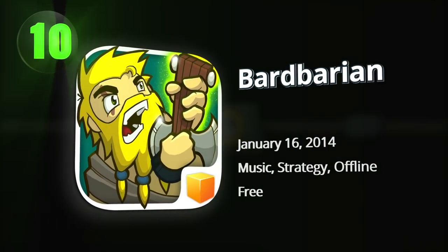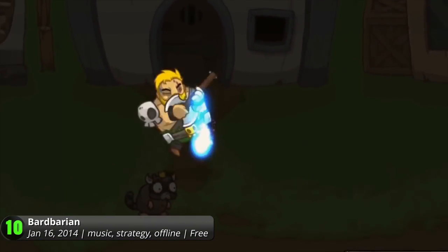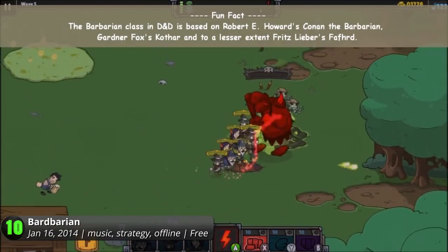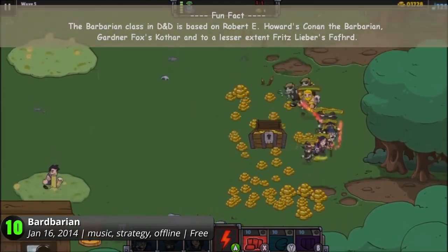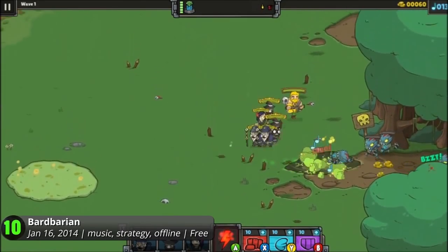Opening our list of top 10 iOS strategy games is Barbarian. Tired of his barbaric ways, Friyan picks up his Axolute to defend the town with the power of music. There's no fighting for this barbarian, but he lets out glorious riffs to inspire his allies to battle. It's a unique game that blends mind-bending tower defense with action-packed RPG.